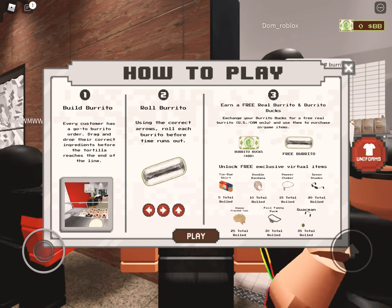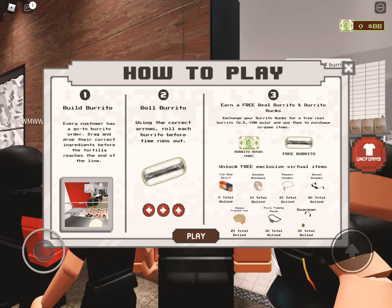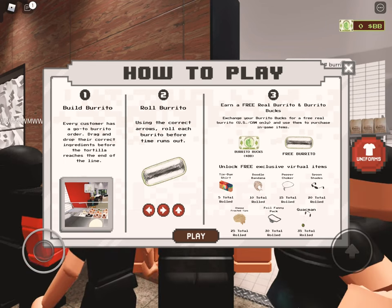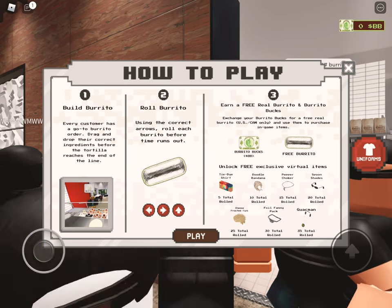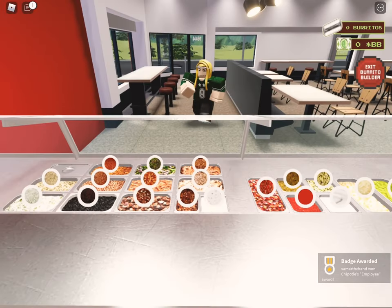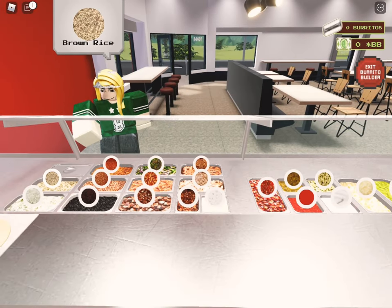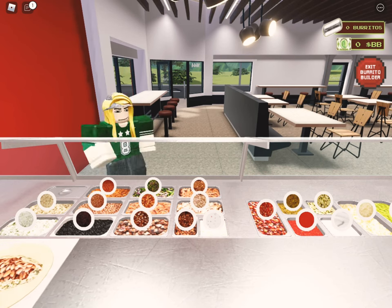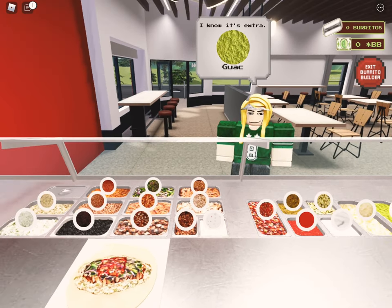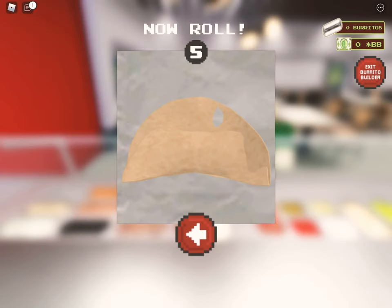Basically you have to make your own burrito on mobile - this is literally so hard, you have to swipe and swipe. It's probably hard on PC too because you have to move your mouse everywhere. Let's play - I'll show you guys how hard this actually is. A customer comes in and you have to do it very fast, and it gets faster. We have to get five total rolled and then we get our first free accessory.